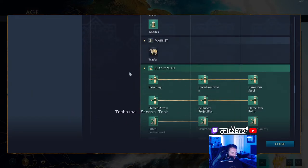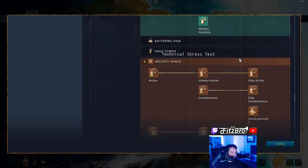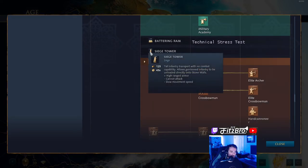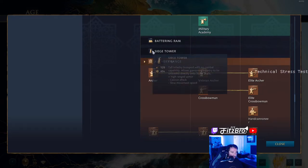Your town center — that's the same. Market's the same. Blacksmith — these are all the same techs as all the other civilizations. Battering Ram and your Siege Tower, which you can build right out of the gate — you don't need an extra research with your infantry.